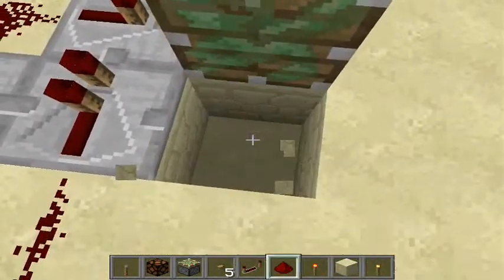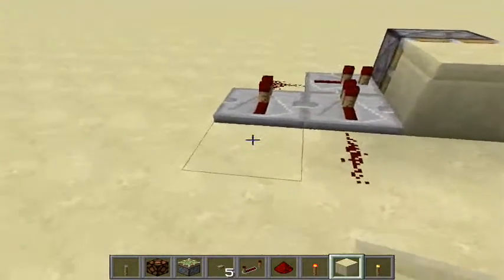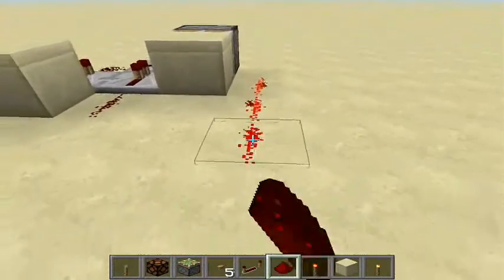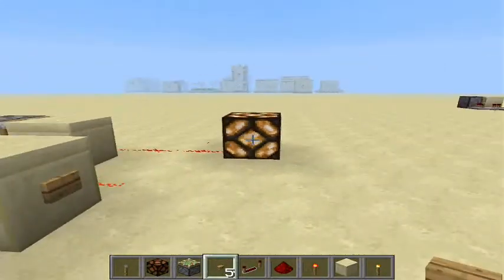Get rid of this block and replace it with a redstone torch. Get your blocks out and put one on the sticky piston and one right here. And yeah, that should be it.